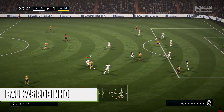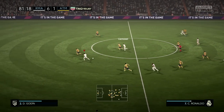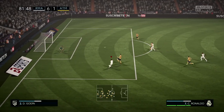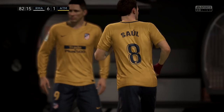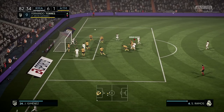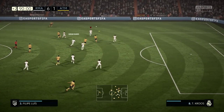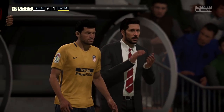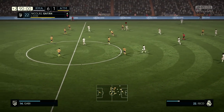Next up: Gareth Bale versus Robinho. Bale hasn't had the best of times of late in Madrid but he's still an 89 and a lot of fun to use on FIFA 18. Incredibly though, he only stays at 89 potential. As for Robinho, he starts off at 86 and becomes a 90 — back when Robinho was meant to be the next Pelé and Neymar was just some kid in Brazil nobody knew about. So there you go: Robinho is actually better than Bale.